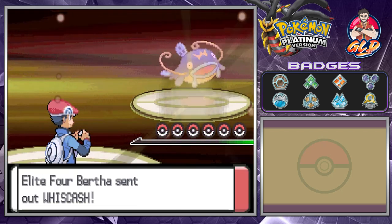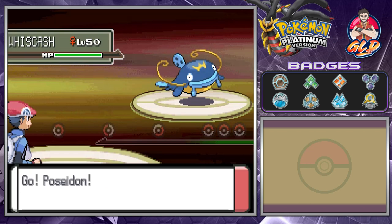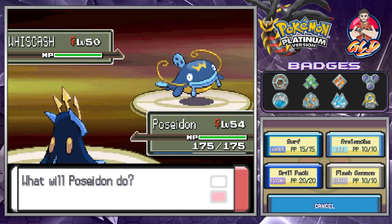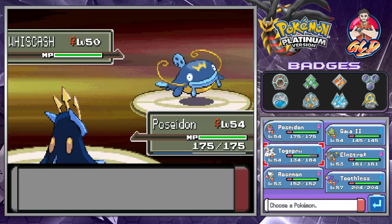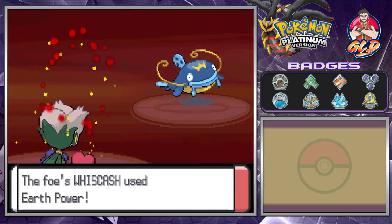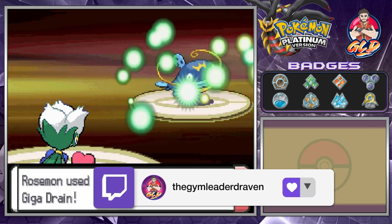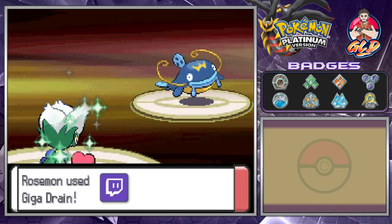I do have a bit of a weakness towards ground because Poseidon is also a steel type Pokemon. So we're going to switch out to Rosemon — the Earth Power doesn't do much to it, and here comes quadruple damage from Giga Drain.